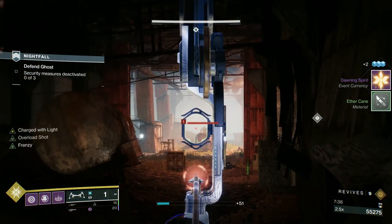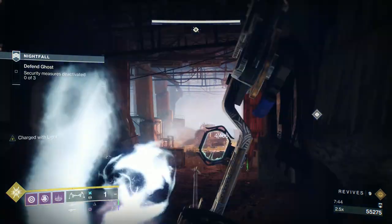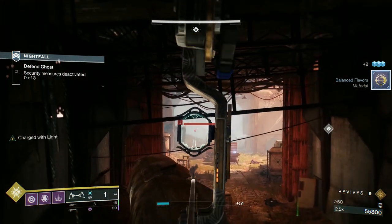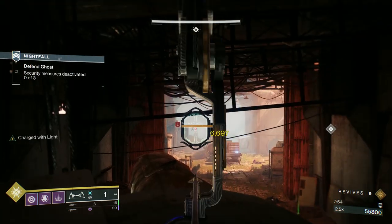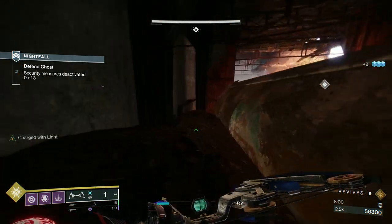There are two Vandals and an arc-shielded Captain at the back. The reason I managed to take that Vandal from that range was because once I hit the Vandal with the Wolf-Tone, he lights up — I can see his outline, so I can hit him really easily. I've got a Minor Spec on my bow, so I'm doing more damage to red bars.